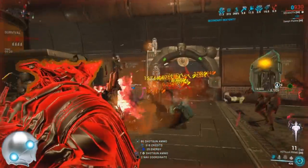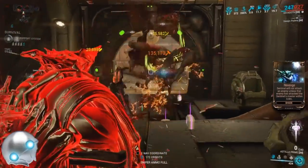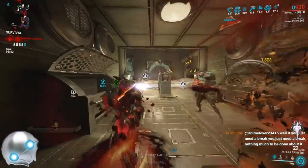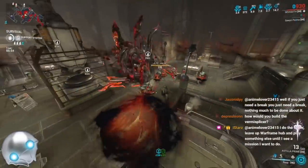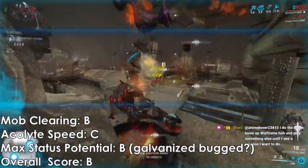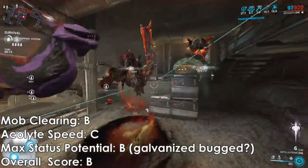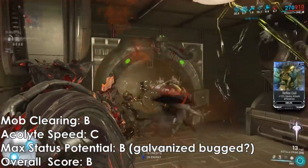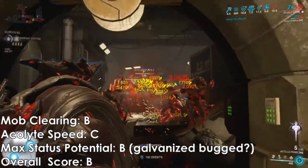It's a fun weapon if you like shrapnel glass launchers with crit potential and slash potential. It's full auto, pretty easy to use — we're killing three enemies with one barrage of fire, which is better than a Soma Prime or Tiberon Prime, better than generic weapons like Grakata or Prisma Grakata. This is a step above those, but it is not on the level of the Tsar or the Brahma. Killing speed: average C. Mob clearing: B — we're killing multiple enemies per barrage. Max S potential is probably F because Galvanized Condition Overload does not work on this thing.